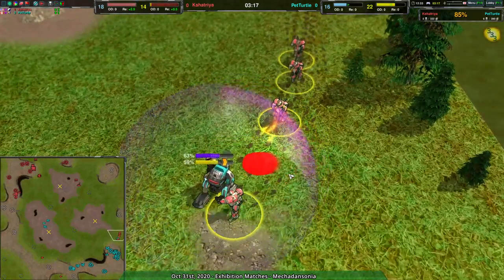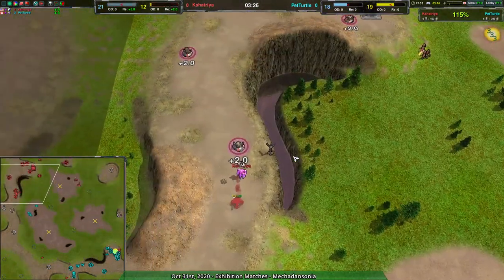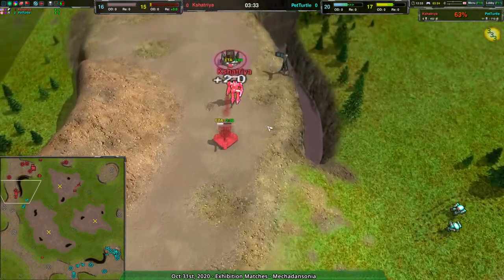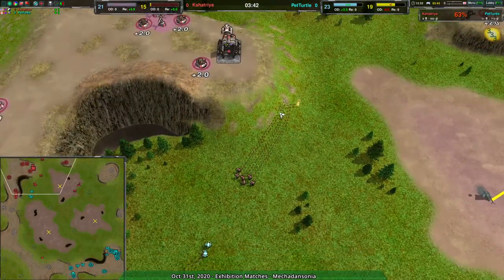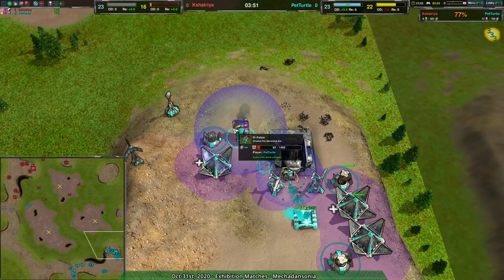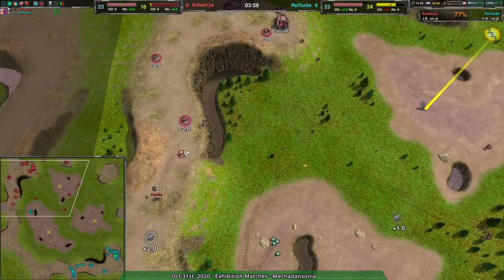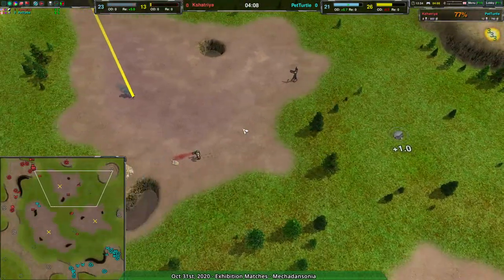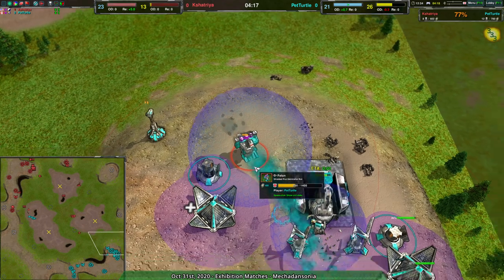Back to the game — a Convict getting completely torn apart; nicely done by Chatria, opening things up. Pet Turtle won't be able to easily expand. As I always say: if you can take out a constructor, take out a constructor — most efficient choice. Unfortunately for Chatria, they're falling behind, and the Stardust won't be done in time. Pet Turtle already has a shield ball with an Outlaw, a Felon — just needs a few Thugs or Convicts and they are solid.